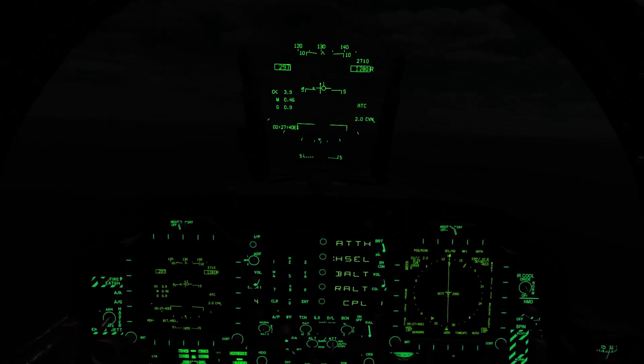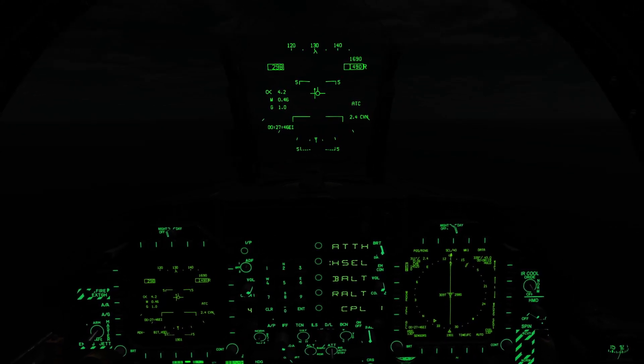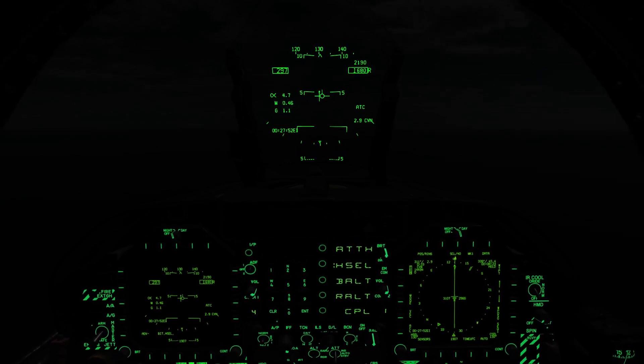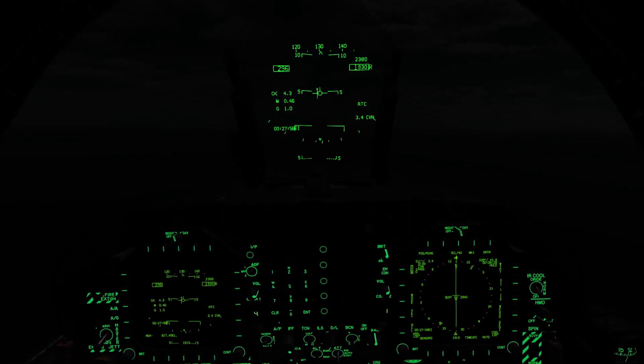Keep in mind that the AI in DCS — basically you're going to be loaded up very heavily on most of these missions. The AI sometimes has a problem climbing with you, so keep your climb shallow. About 2,300 to 2,800 feet per minute should do, and around 300 knots they shouldn't have a problem.